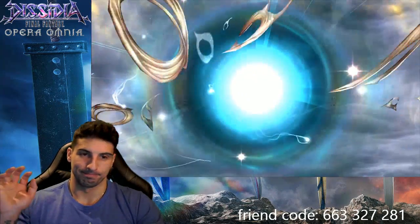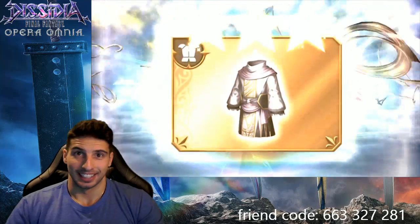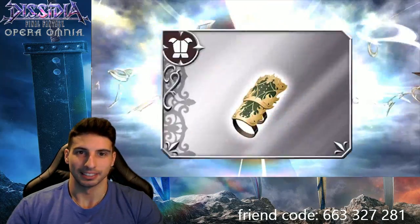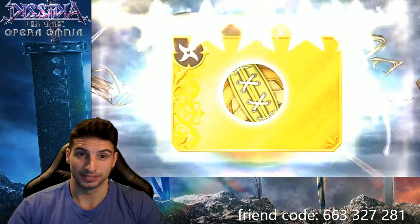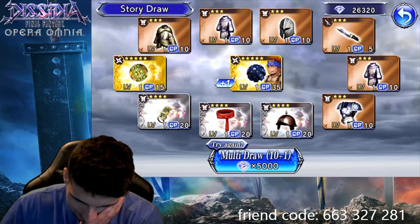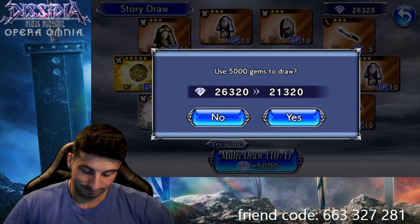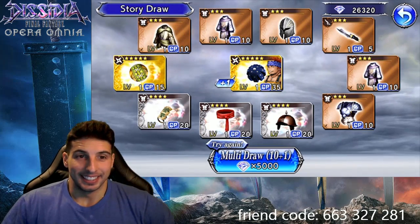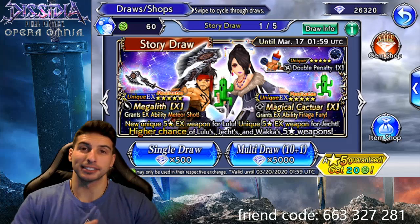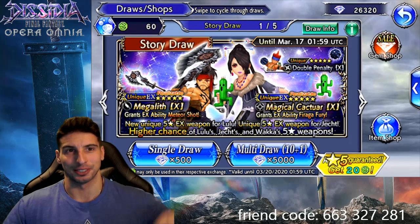Not gonna say anything — just gonna put the phone down and look at the camera with puppy eyes. Changed into a gold — as long as Magical Cactuar is in there... Magical Cactuar? Nope. I think we're gonna stop there. Things are not working, not lucky. Thank you so much for watching this video — if you enjoyed it, please leave a like down below, subscribe for more, and I'll catch you guys on the next one. Peace.